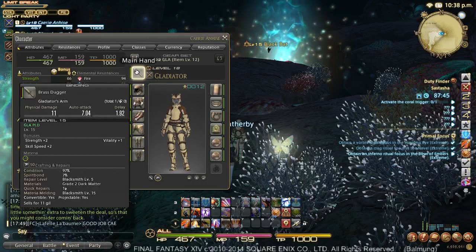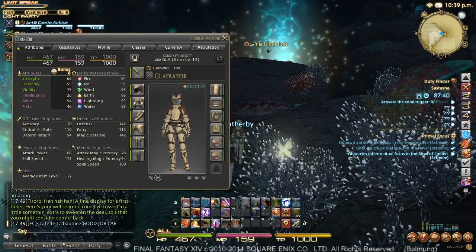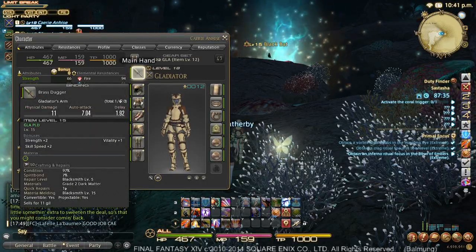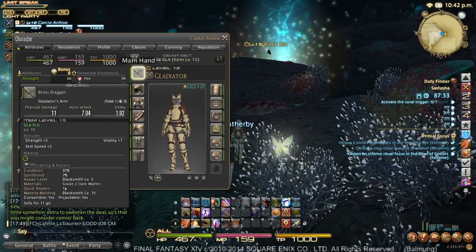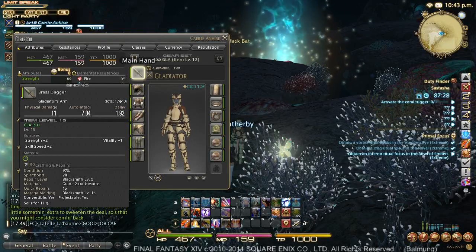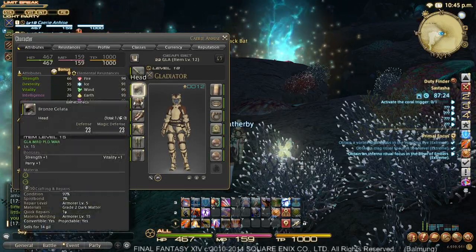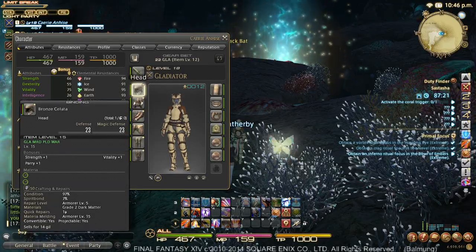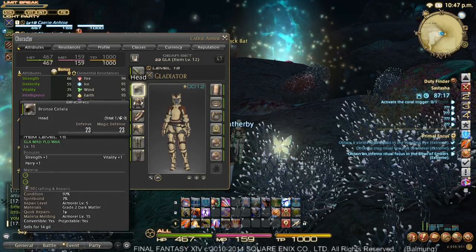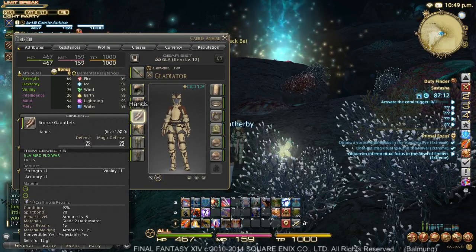All of my gear has been purchased by going to the main markets in Limsa Lominsa and Olda. You can buy the dagger from the arms dealer in Olda, or if you're a marauder, you can buy the iron axe, which is also a level 15 weapon, from the vendor in Limsa Lominsa. The rest of the gear — the battlecraft gear — you purchase the bronze outfit primarily. It's the one that says gladiator, marauder, or paladin warrior on it. It offers the highest defense and magic defense and is generally considered tank gear.